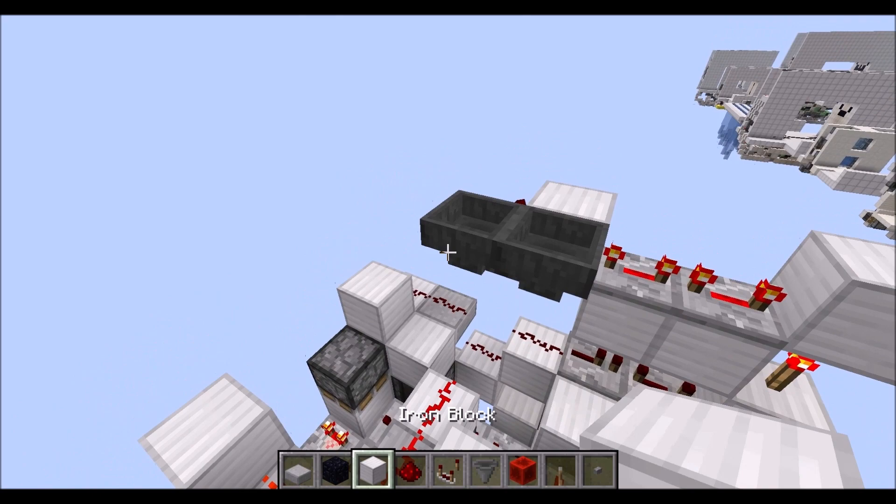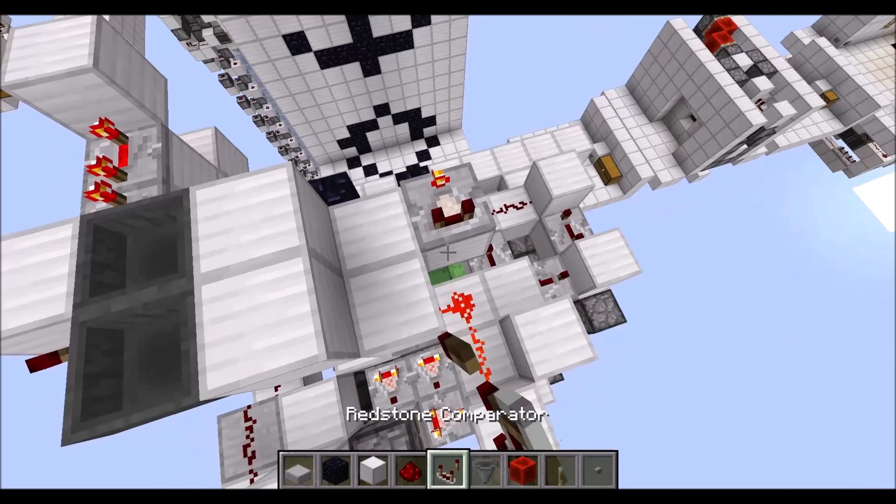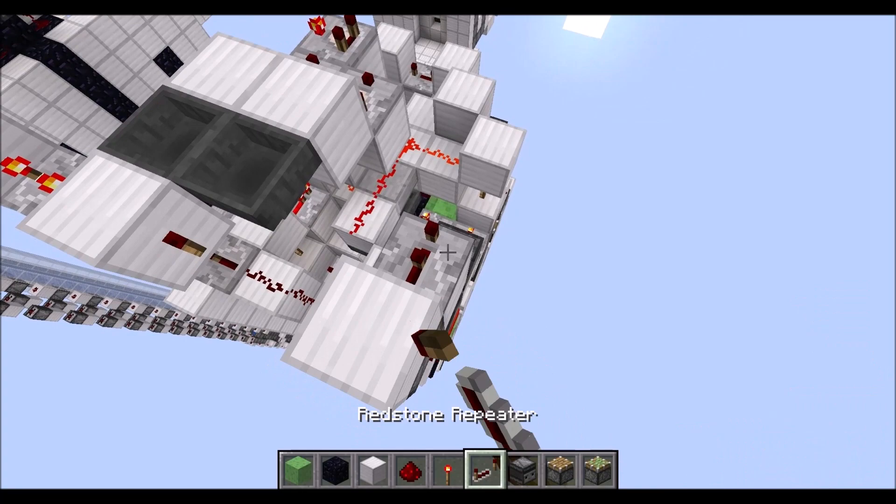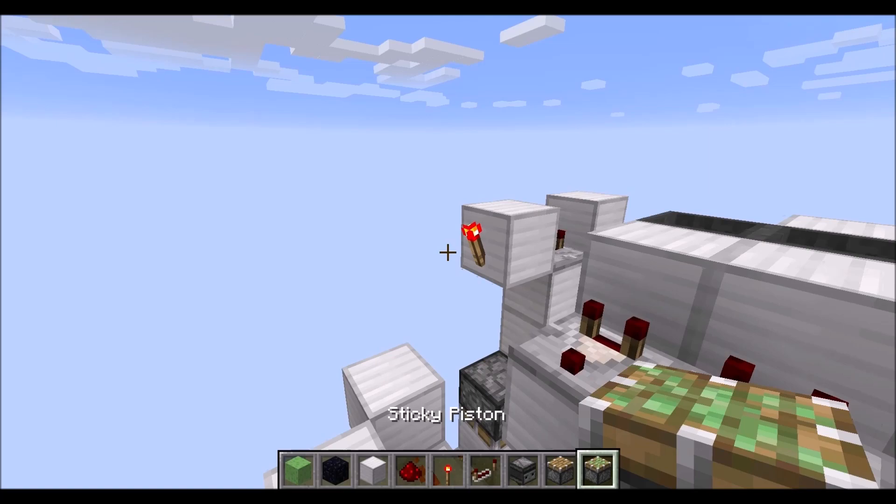Block on top, two blocks to the side, two repeaters on four ticks each running into a full block with a torch to the side of it. Then next to that we need two hoppers facing each other, then next to that two normal blocks. Then three blocks down here with a comparator in subtract mode and two more. Then let's place an observer on top of this redstone wire in the corner here, block on top and to the side, repeater on four ticks taking an output running into a full block, torch to the side of it. Then a sticky piston next to that with a full block now in this corner.